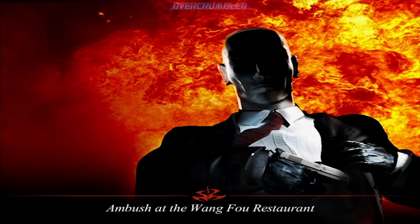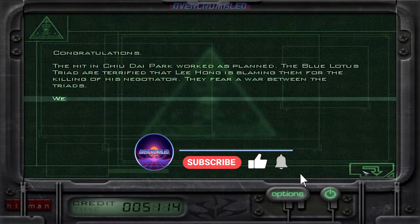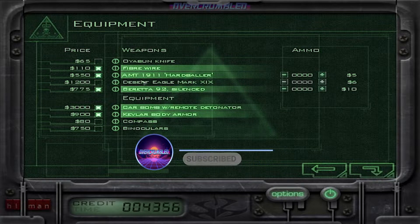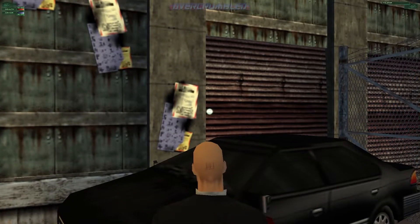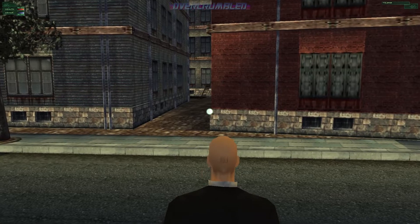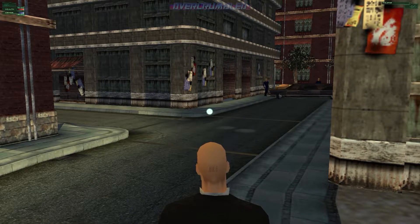Hi, this is a walkthrough for Hitman Codename 47, the original Hitman, and this is for the level Ambush at the Wang Fu Restaurant. For the setup, you want the Kevlar body armor just in case — always take that if you've got the option — the fiber wire, and the silenced pistol. The carbine is default for the mission because you need it for the end.